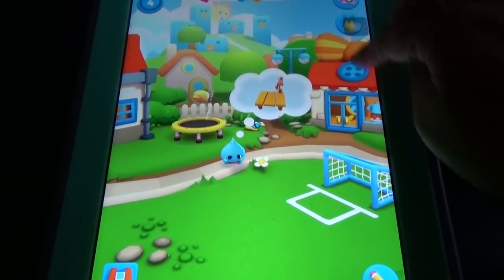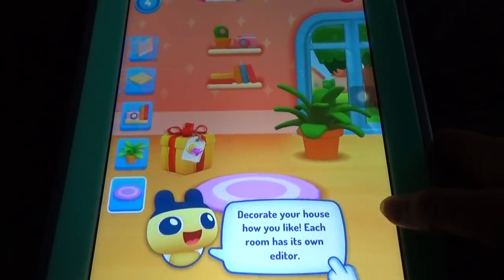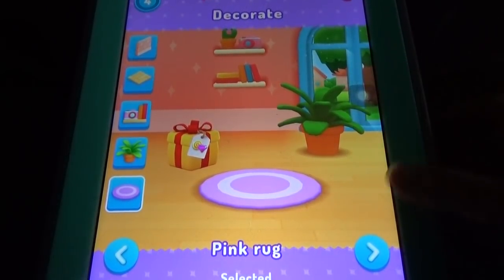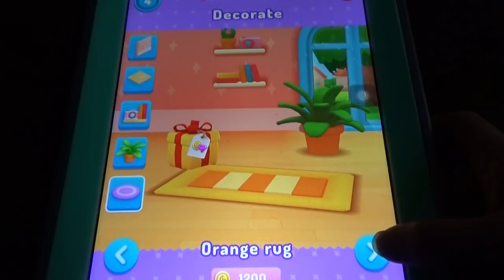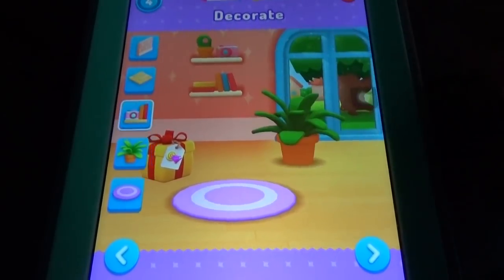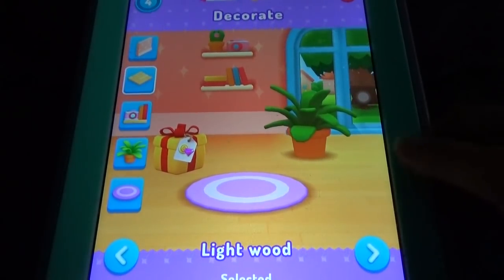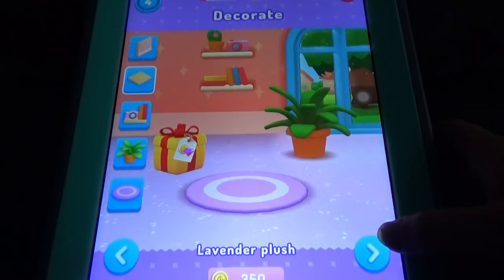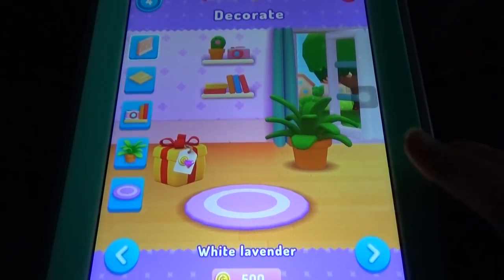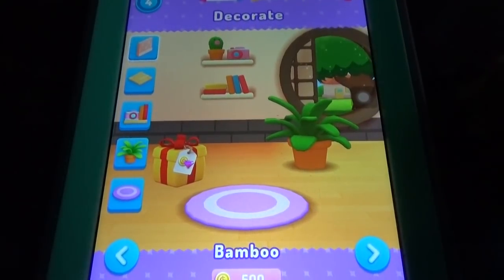Let's go to the bedroom option — you can decorate your house here. We can change everything: the pink rug, orange rug, the flower part, the bookshelf, music shelf, cuckoo clock, and even the flooring. The wall can be changed too. You can click on items, watch a video, and get some rewards like coins and gems.